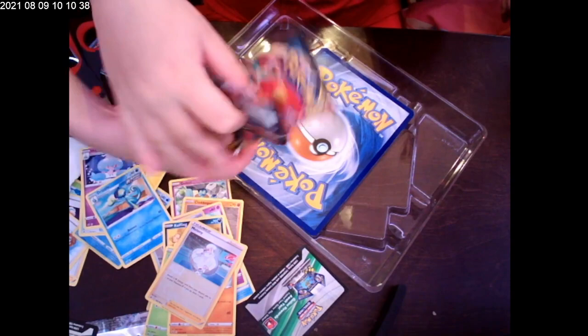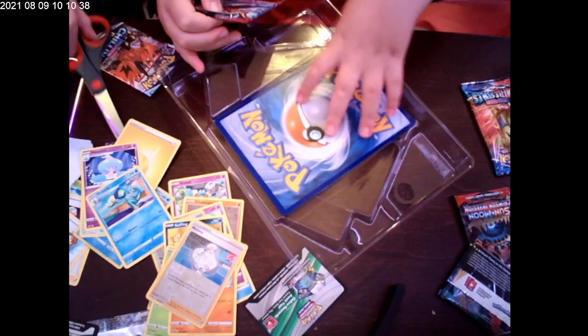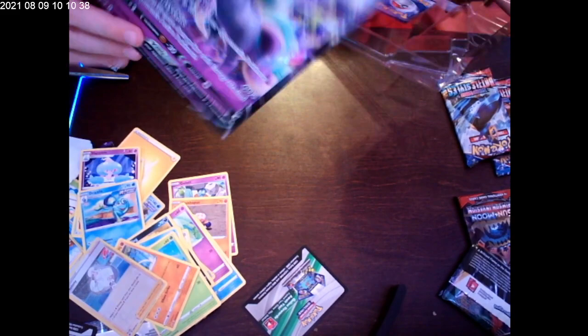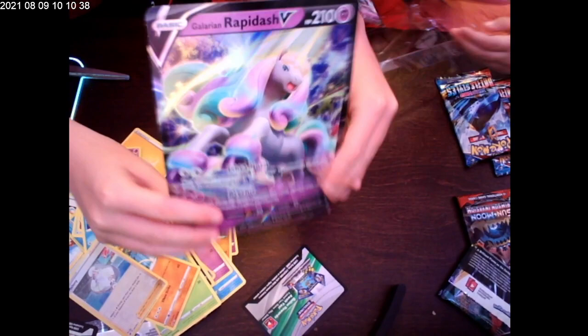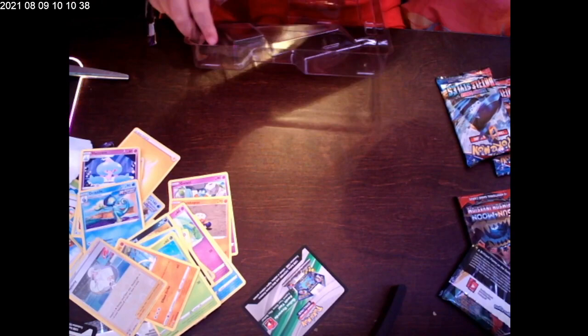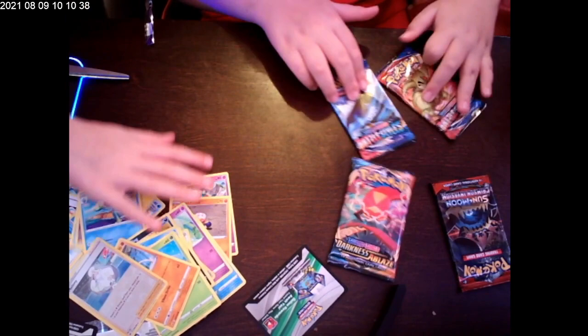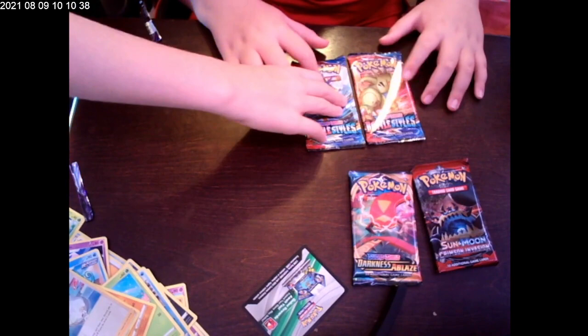Let's first show them the two cards we got. We got a big Rapid Dash — here's the giant-size card and here's the regular size. You may think it's not much of a difference, but when you compare them they're pretty different. Okay, let's do the Battle Styles first, then the Sun and Moon, then the last Battle Styles.